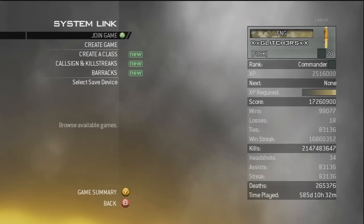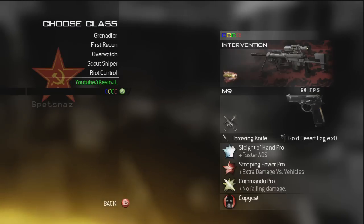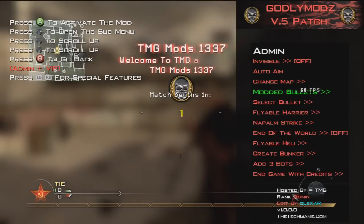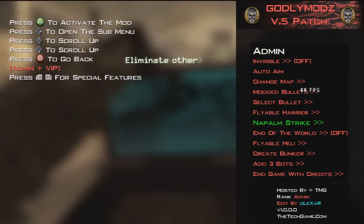I don't know what happened there guys, I apologize. But never mind, we'll just carry on from that position in the menu. So if we press down on the D-pad — we have modded bullets, select bullets, flyable harrier, napalm strike, end of the world, flyable heli, add some bots, create bunker, and end game with credits.